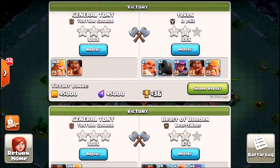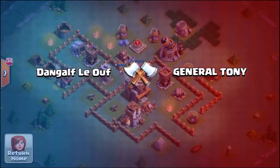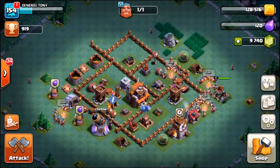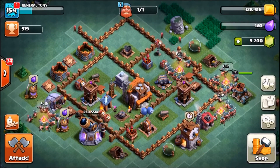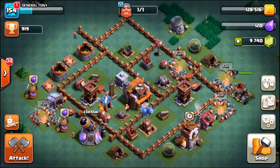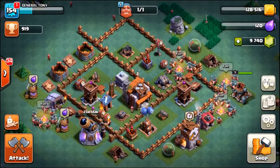If we go into the battle log and scroll all the way down to the last loss we had, you can see it was a completely different base design. So the base you're seeing is currently undefeated. We're going to get ourselves into some live attacks in a couple of moments and check out the replays when they attack our base, and you're going to see why this base design works so well.